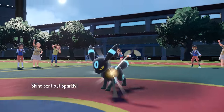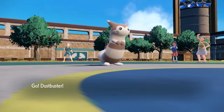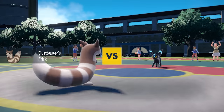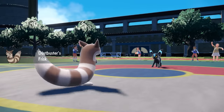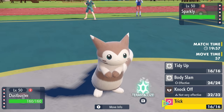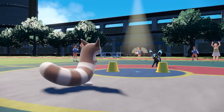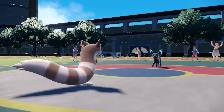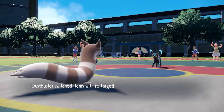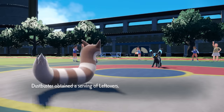My opponent leads off with Umbreon as I toss out the OG Dustbuster — Furret is back and better than ever. Umbreon is kind of a problem to my team, so I decide to go ahead and Frisk it, find its Leftovers, and then I'll be taking those. I go for Trick turn one and give this thing a Choice Scarf, which renders it relatively useless since Umbreon can't switch up its moves — it's not as much of a defensive threat, and it doesn't have much offensive power.